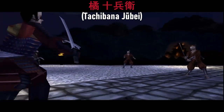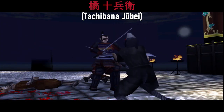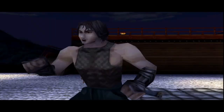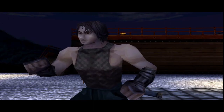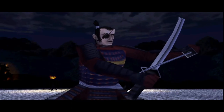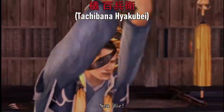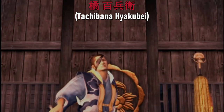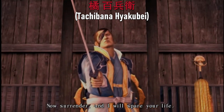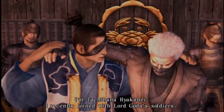Jubei Tachibana served as one of Lord Goda's vassals and is placed on the fire demon to eliminate the enemy when he crosses paths with Tatsumaru. The average player may not think twice about him and dismiss him as just another throwaway character. What most players probably didn't know is that he was the father of Hyakubei Tachibana, a character who would not appear in the series until Tenchu 4. The most glaring pieces of evidence would be the eyepatch, the syllables in their name, as well as sharing the same surname, Tachibana.